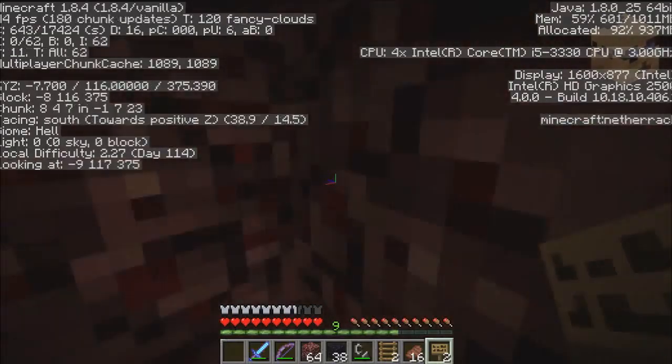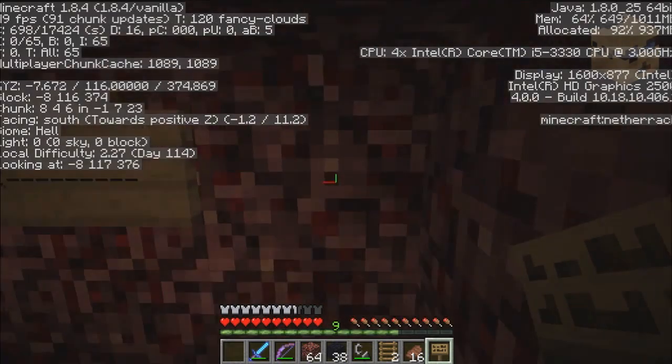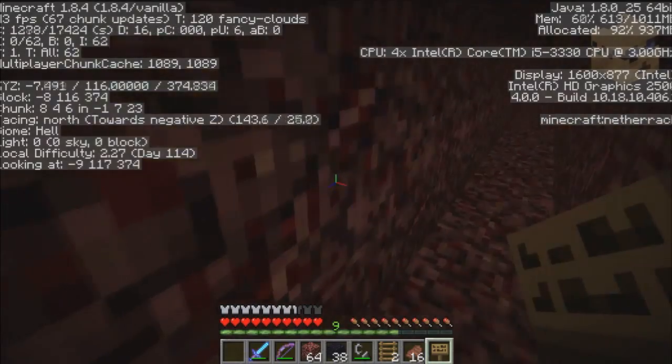I don't think I need to put signs showing how to get back to the epic nether hub, because the signs will be facing the hub — so I know the hub's going to be back that way, even though there's going to be a tunnel that continues the other way.